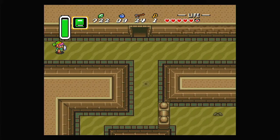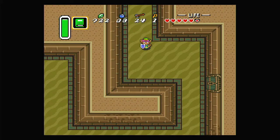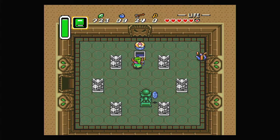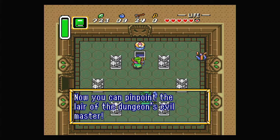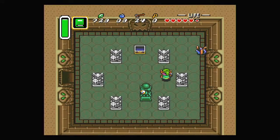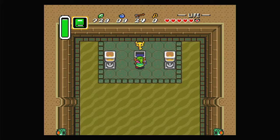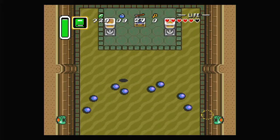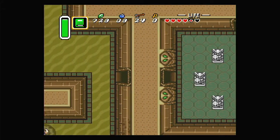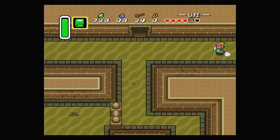Now we can go to the right side and check the locked room. The Beamos lasers can actually hit other enemies as well as you. Checking the map, the boss is on the second floor. Let's take out enemies and dash through carefully, dodging the projectiles, to get the big key. These dungeons seem to fly by a lot faster than I thought they did.